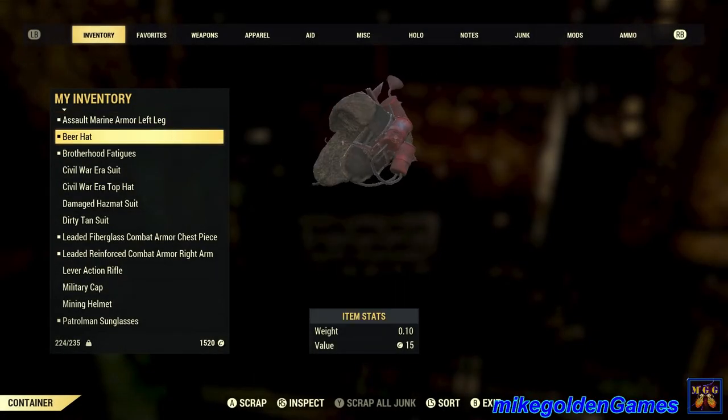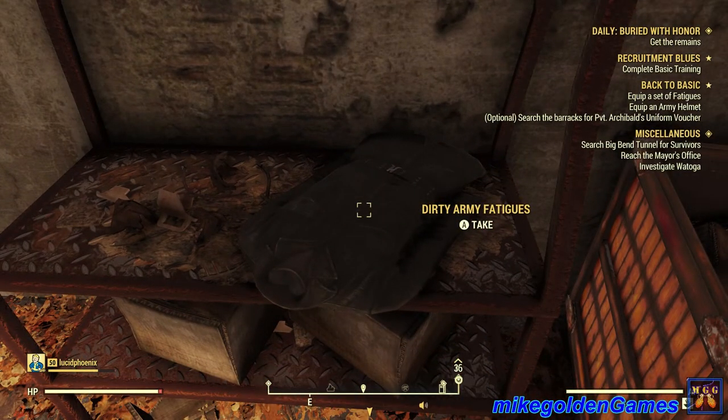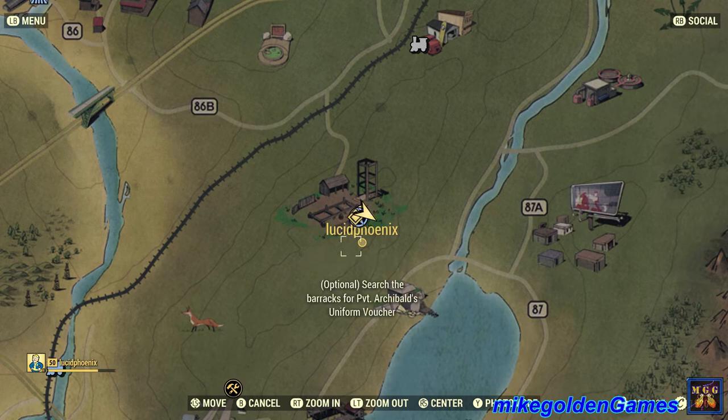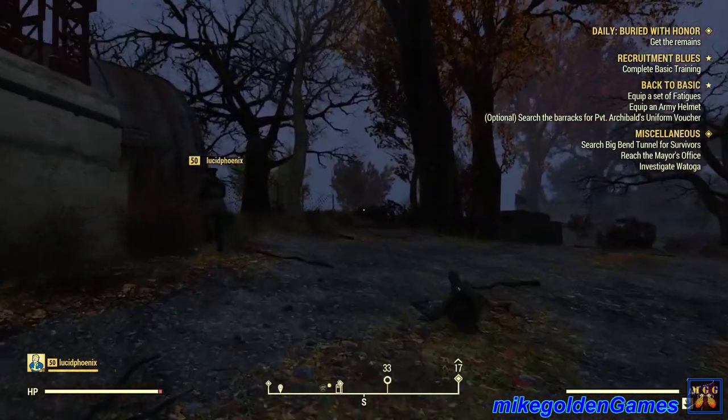Nice hat, man. Here we go — dirty army fatigues. I don't think that's what I need. The objective says: optional — search the barracks for Private Archibald's uniform voucher. So we need to go find Archibald.